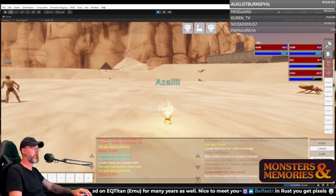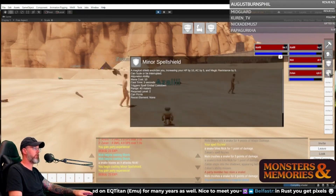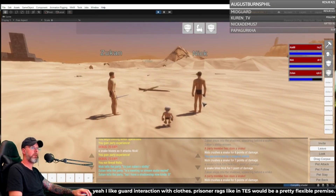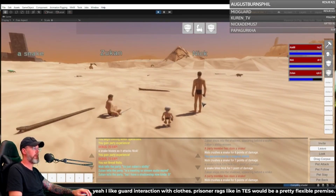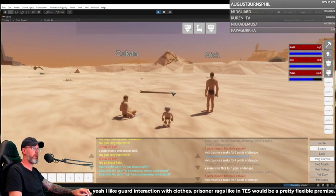I didn't read the description on this ability. I probably should have. Minor spell shield — a magical shield encircles you, increasing your hit points by 10, AC by five, magic resistance by five. Shadow step. We should do some sort of effect that makes that obvious at some point. We'll have to figure out how to make that effect so we know what's going on.